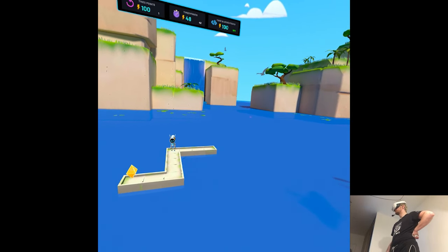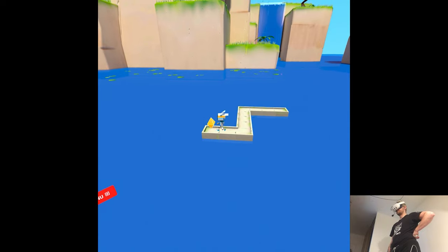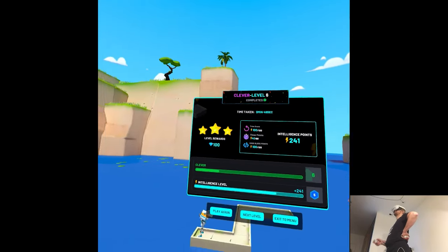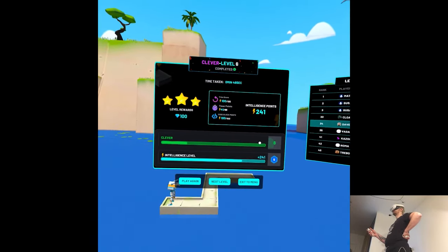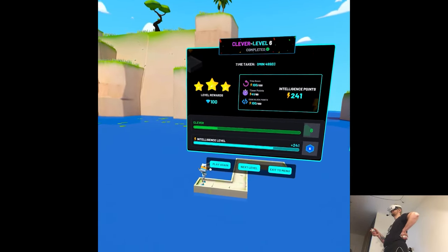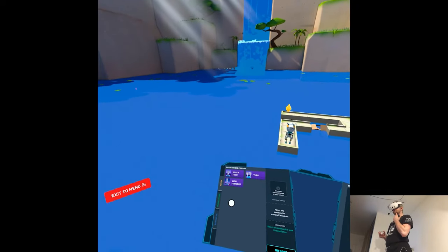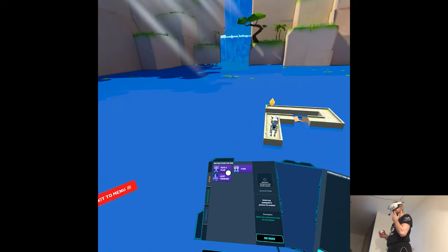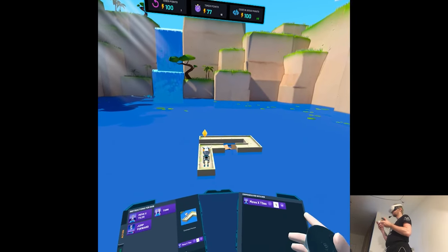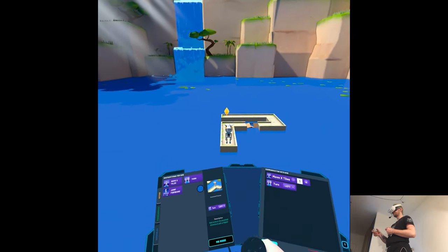I went to school for programming — kind of. There's an Intelligence level, but a Clever level as well. Completing the level smartly? I wish it would not reset the view. I'll try to accomplish the goals with as few moves as possible — I guess that's my secret goal.